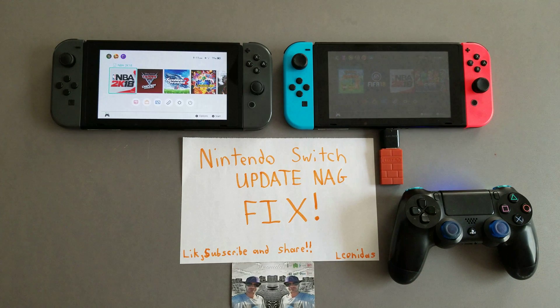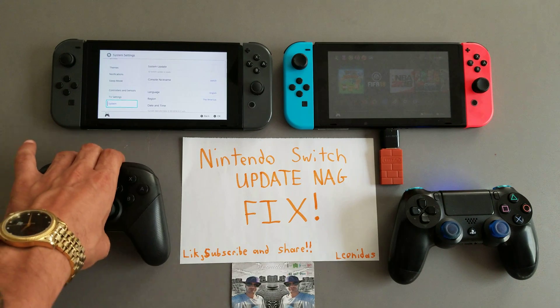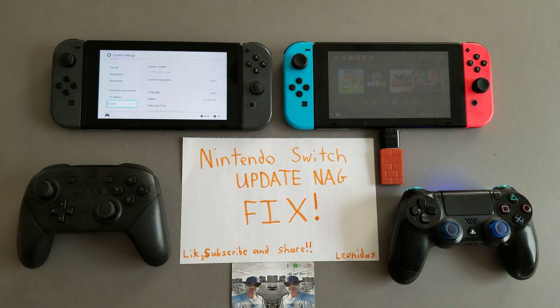This switch on the left is running 4.1.0. I'm going to take a moment with my pro controller to show that — unless it's telling me there's a system update again, which is pretty ridiculous. This thing is consistently accessing the internet even though I have airplane mode on. If you want to fully disconnect, you would actually have to turn off or forget your internet settings altogether.